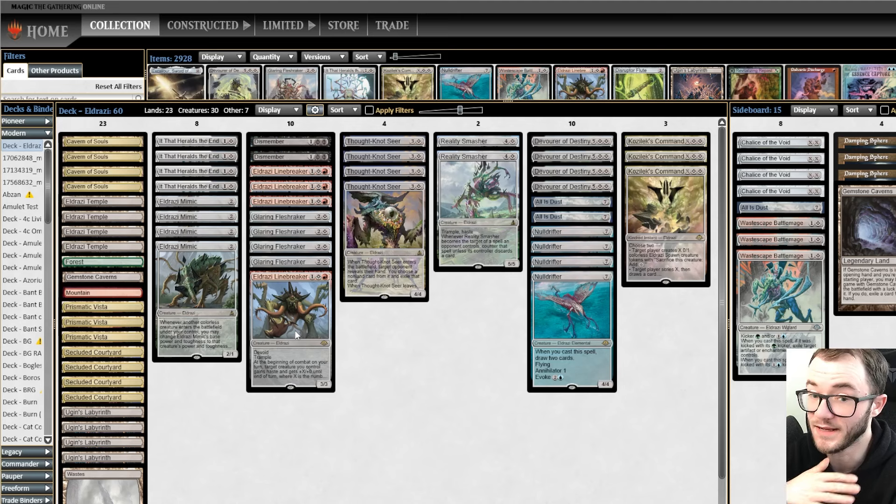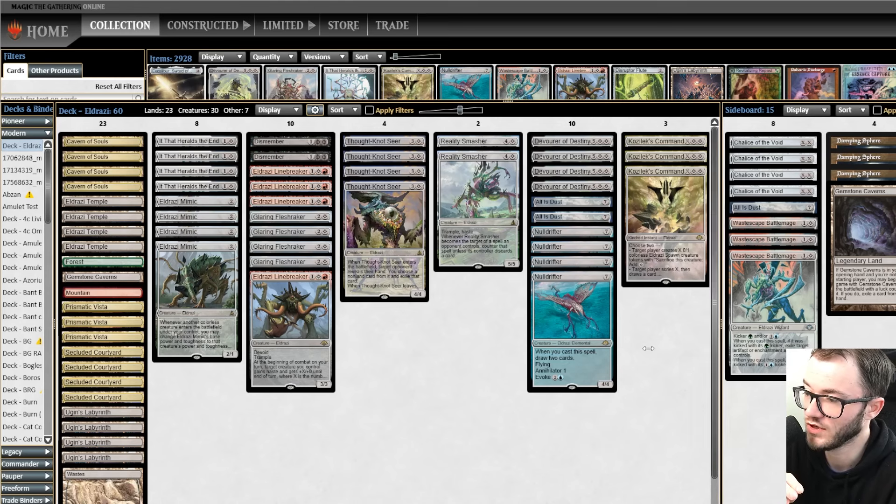The Eldrazi Linebreaker is insanely powerful — it's a three-drop 3/3 with trample. You give a creature haste and +X/+0 where X is the number of Eldrazi you control and get in there for an absolute ton of damage. Eldrazi Mimic is very good as well; it buffs all our creatures and makes our seven-drop stuff even cheaper, which is amazing. We also have Dismember to deal with creatures — this deck kind of does it all.